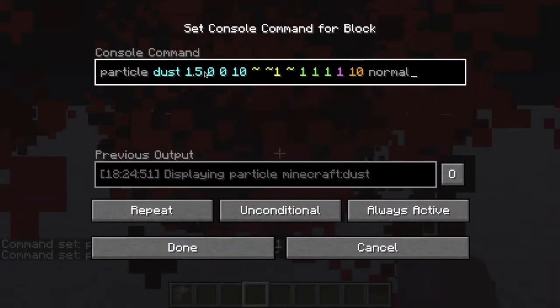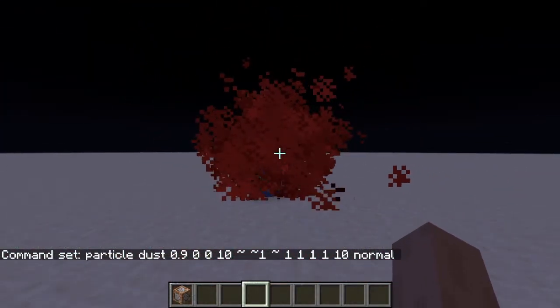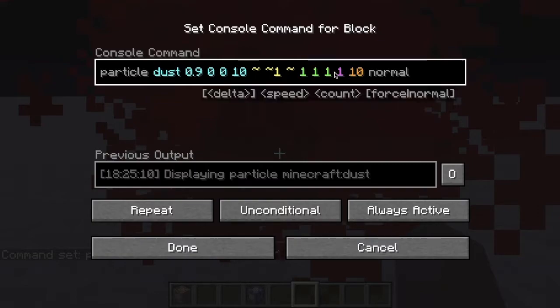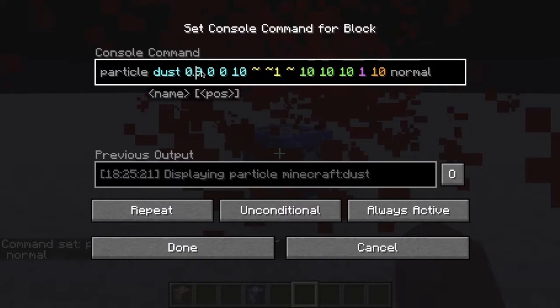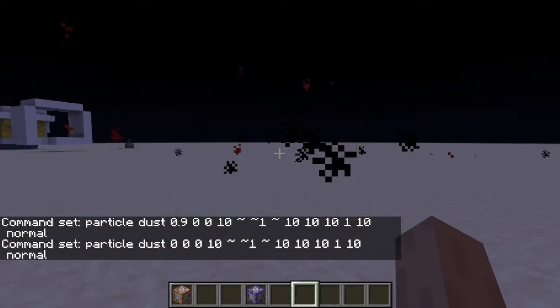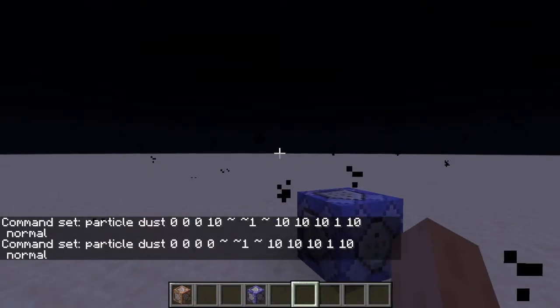Decimals are your very best friend in this because they also add more variants. I'm not still exactly sure how the decimals work specifically. Also, if we do 10 by 10 by 10 - okay, that's fun. Now if we change the color to nothing it will actually become black.